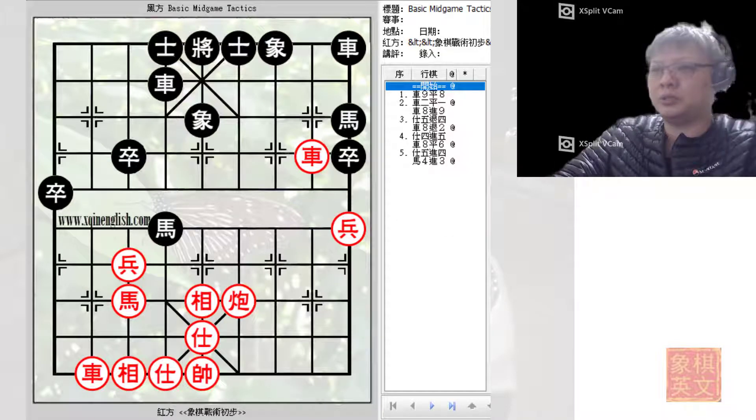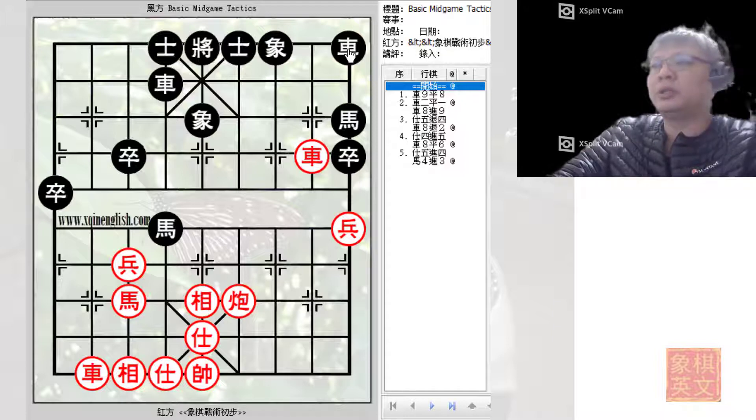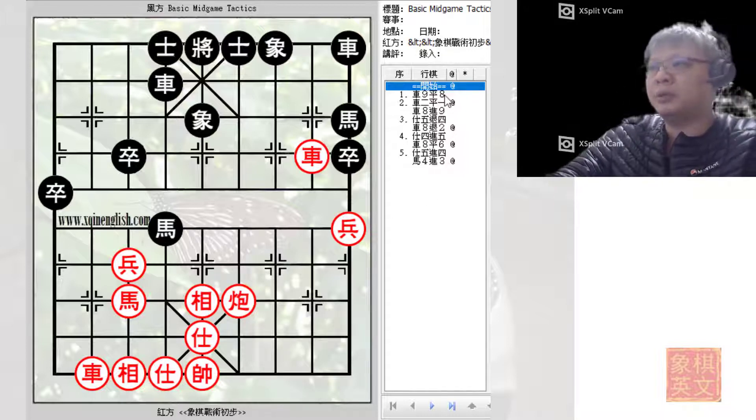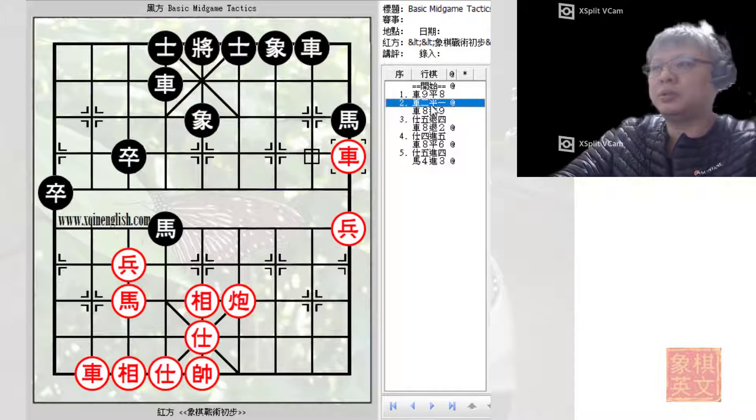In this situation, one thing to note is that the black chariot here was still closed and had not developed, but black had already developed his chariot and the other horse at this flank. In this example, black started by offering an entry of material.